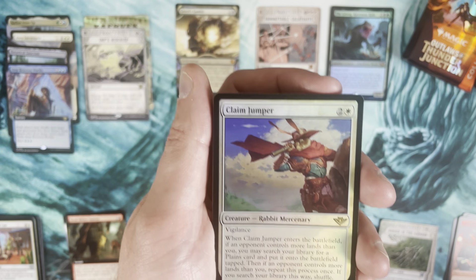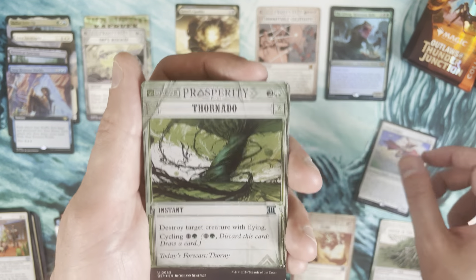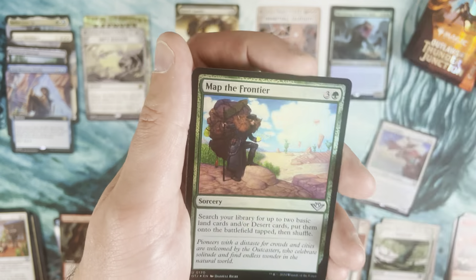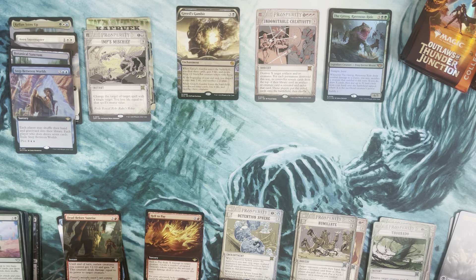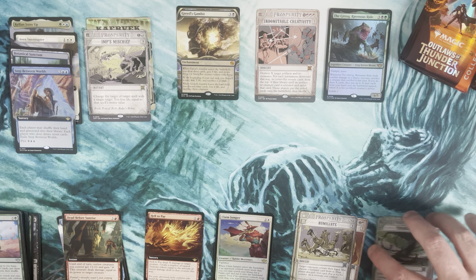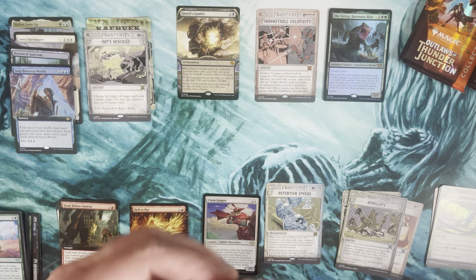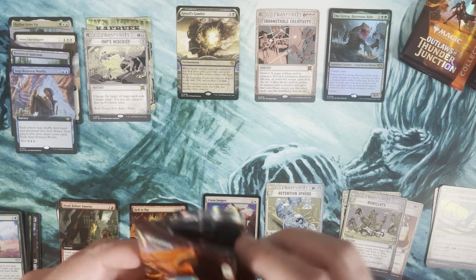Claim Jumper as a pack foil rare, then Tornado Humiliate, and then a beautiful foil Swamp, and into uncommons and commons after that. That's pack four — we've got three mythics counting the Big Score Greed's Gambit.